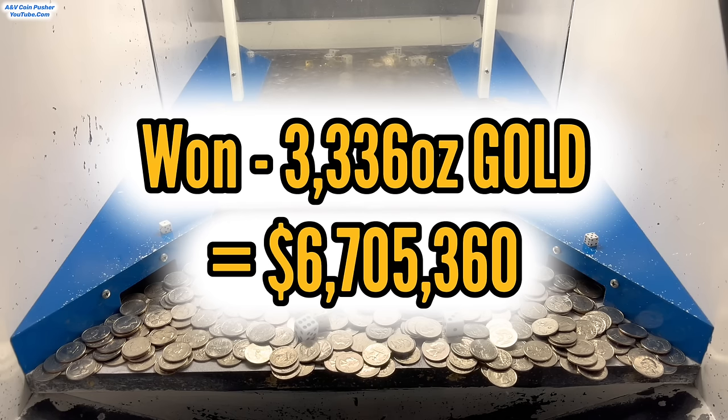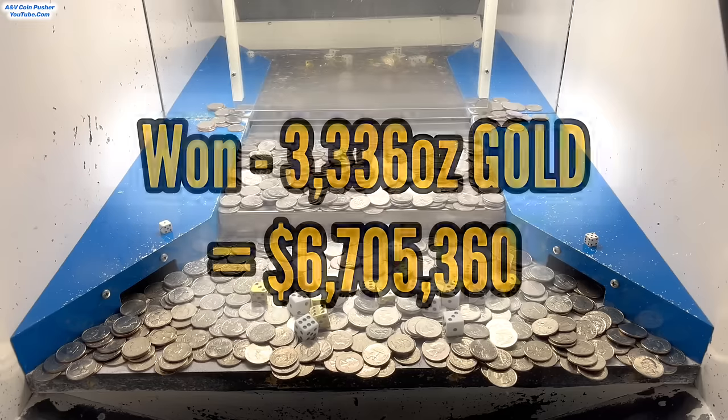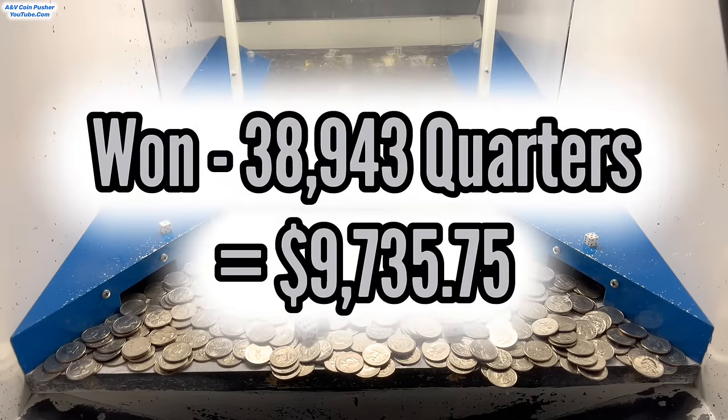The spot price of gold is like $2,010 an ounce, which means we got an extra $6,705,360 in gold today. On top of that, we ended up winning 4,327 quarters. All the silver dice combined ended up multiplying the quarters by 9, and in total I ended up winning 38,943 quarters today. Dividing that by 4 to get the dollar amount, that means we got an extra $9,735.75 in quarters.